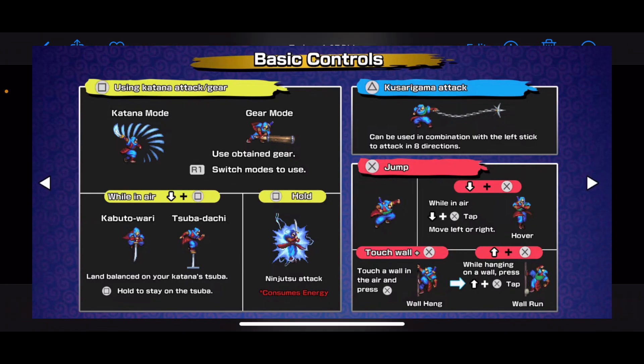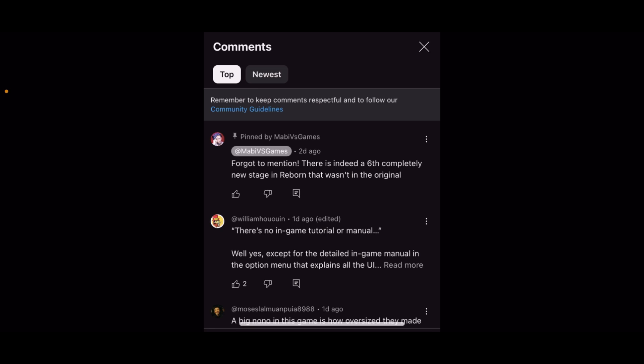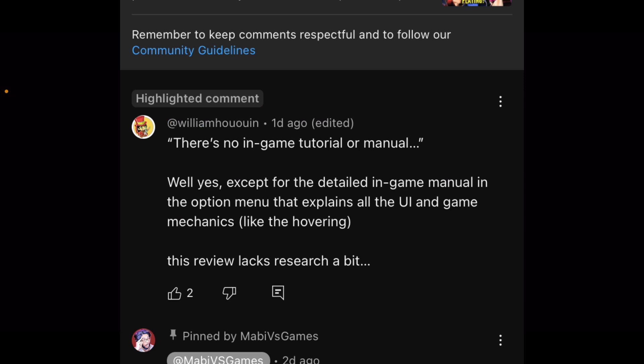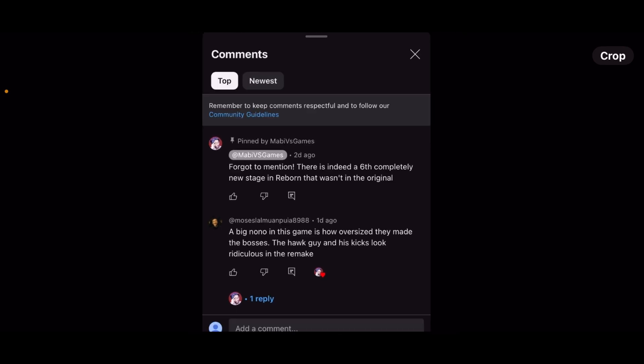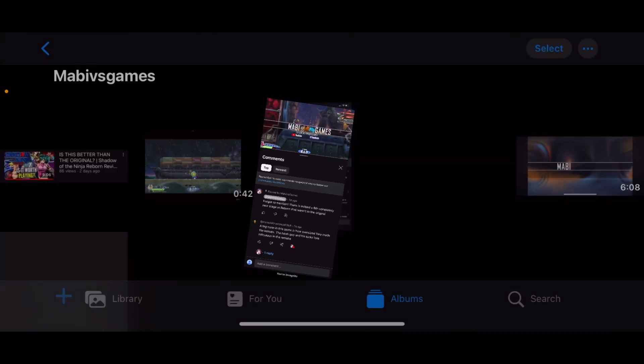So I commented — you can see it here — pointing out that yes, there actually is a detailed in-game manual in the option menu that explains all the UI and more. Then I checked in incognito mode and my comment was gone. He shadow banned me. So I decided to watch the whole review and talk about it.